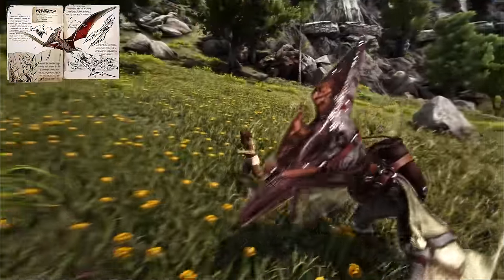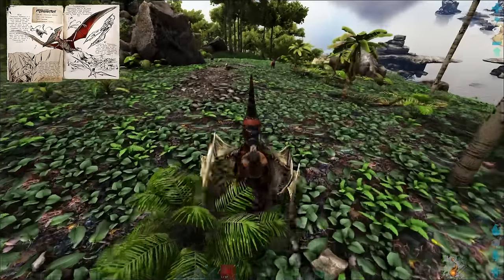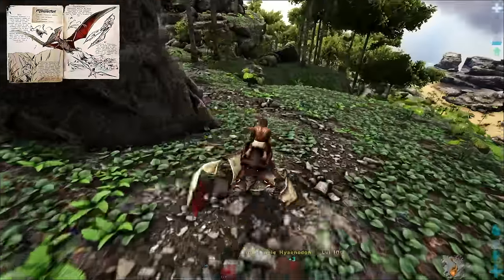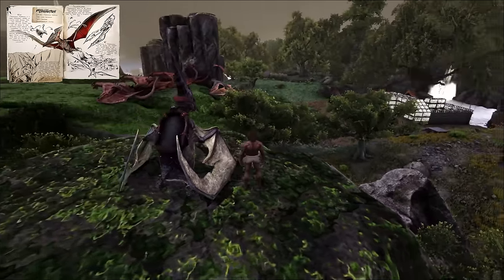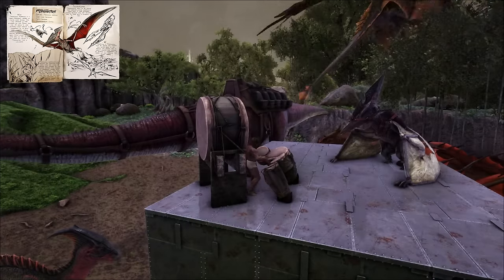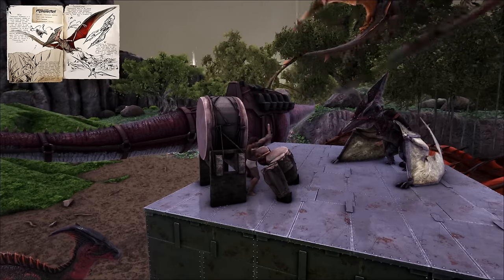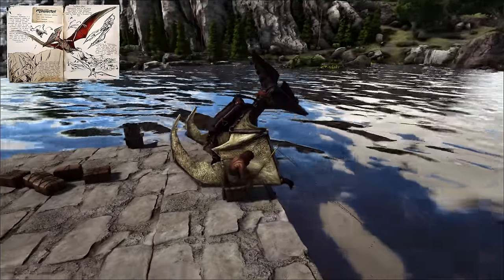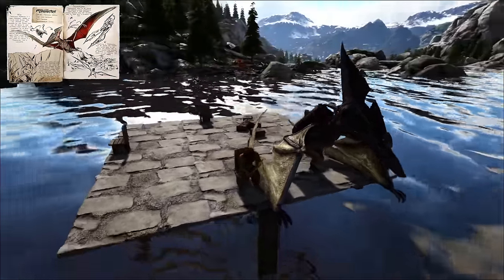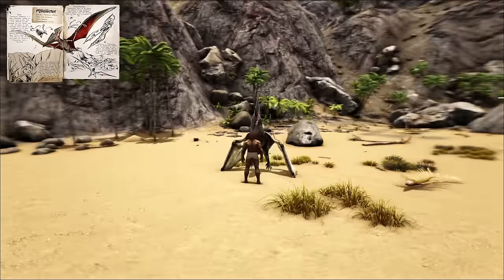The ability to fly in Ark is key to accessing large amounts of critical resources strewn about the map, and the Pteranodon is the first dino you'll use to acquire said resources. By the time you've tamed the dinos in this list, you should have enough levels to get the Pteranodon saddle, and you'll be thankful that you did. The Pteranodon can pick up small creatures and players, and it also has a barrel roll attack that boosts speed during the attack animation and does a decent amount of damage to other creatures and players. I typically try to tame at least two, especially if you're getting them with low levels. They don't have much stamina, health, or melee damage at low levels, but if you get one at a high level, they should last you quite some time. The Pteranodon is even used in mid and late game to travel through the map quickly, especially if you don't have access to a griffin.